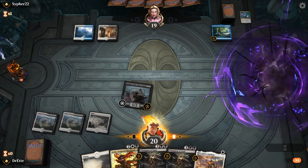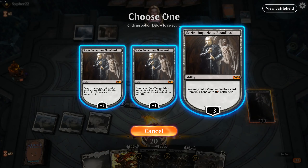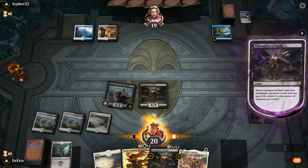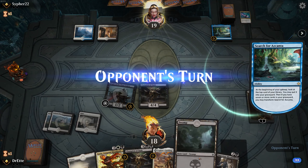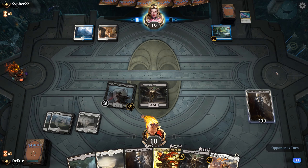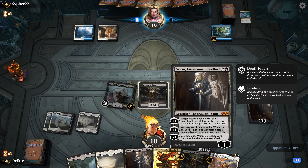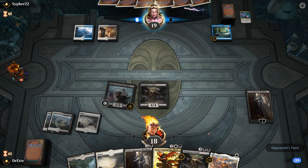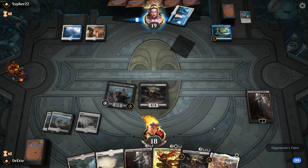Let's hope they don't have a counterspell up. We're just going to be slamming down the Champion now, getting a couple cards drawn out of it. Drew into another Sorin Imperious Bloodlord, which is pretty solid because this guy might demand removal from our opponent. At worst right now, playing another one, we can get another Champion of Dusk — which isn't nothing, that's definitely worth doing.